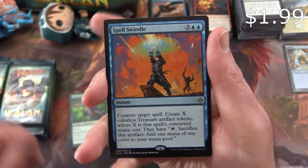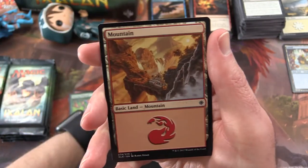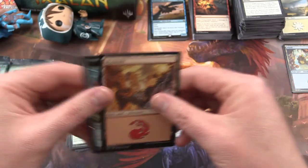Spell Swindle — I have that one in my Temur Energy deck right now.